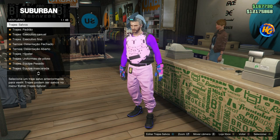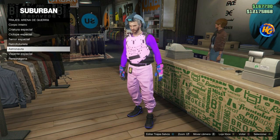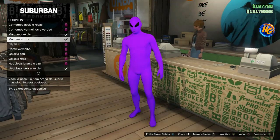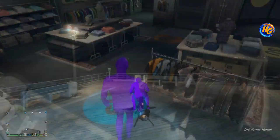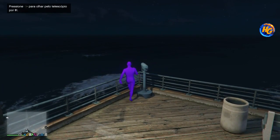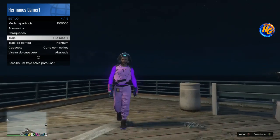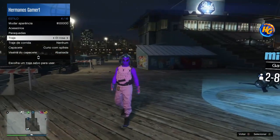Now we buy another item — full body, 'Marciano Roxo.' Buy it, no need to save. Back at the telescope, run to the corner, stop, walk slowly, press right — it'll bug. Then go to Style, click the outfit, walk out — done. That's the full outfit combination we wanted to make.